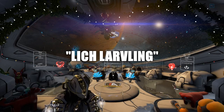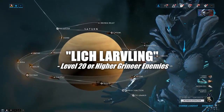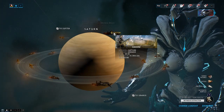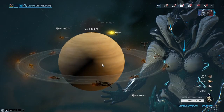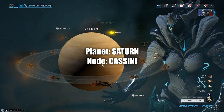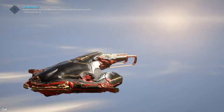First, the Lich Larvaling. Doing any mission with level 20 or higher Grineer enemies will spawn a Lich Larvaling within them. This usually requires you to kill a few enemies before the Larvaling will appear. Because of this, let's focus on the planet Saturn and the node Cassini — this is the lowest capture mission you could do to meet these requirements.